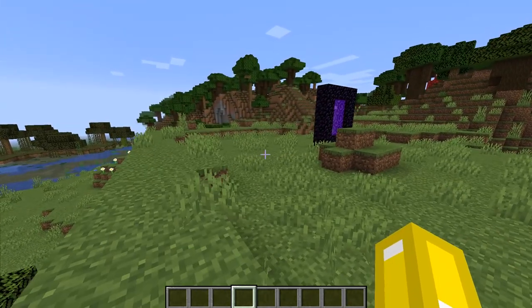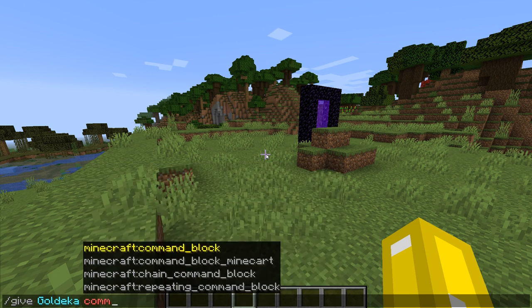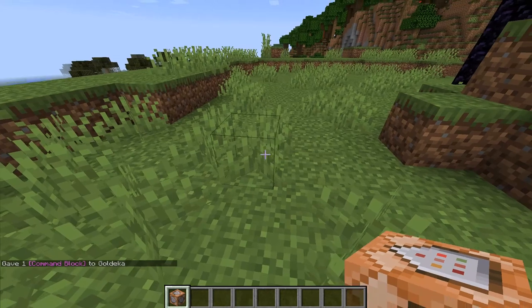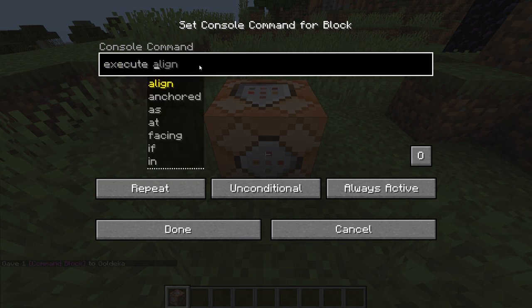The first step is getting a command block. Do slash give, your player name — mine is goldeka — then type command block, and press Tab when you see it at the top, then press Enter. Place the command block down and set it to Repeat, Always Active, and Unconditional. The command you're going to put in is: slash execute at, and then you type the person you want to track — the speedrunner.